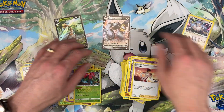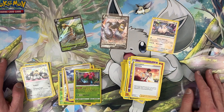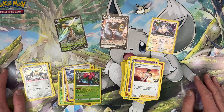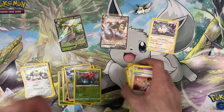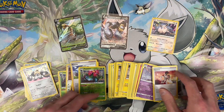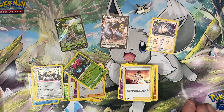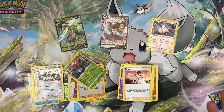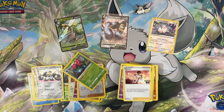Well, not bad — we did get two ultra rares, we got the Radiant Eevee, and we got this playmat which I didn't realize was included. I guess I should probably read product descriptions better; I can't be bothered with reading stuff, right? Well, that's what we got — I hope you enjoy the video! Like I said, if you don't want to miss the other Eeveelution openings this week, please do subscribe, and until next time — bye!